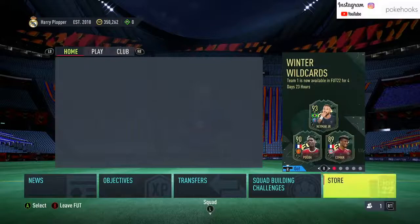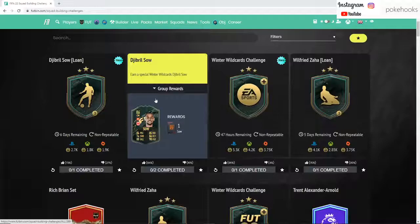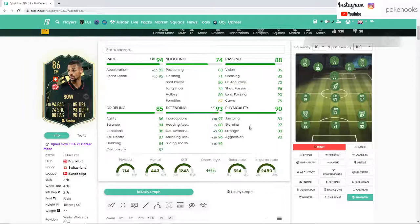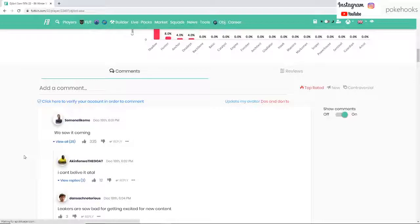That looks like that's all the content today. I don't think there's any other SBCs. Footbin is telling me winter wild cards visual style is 100k and 105k. That's the card. Even with 40k for the first SBC and 60k for the second SBC, with a Shadow he becomes a really nice card. Really nice physicals as well to be fair. This is a super card in all honesty — three star skills, four star weak foot, six foot.